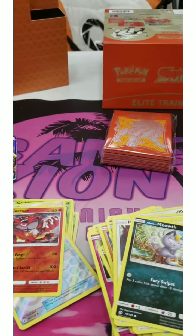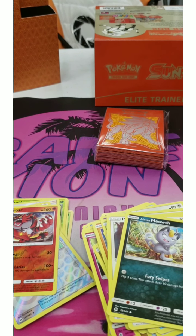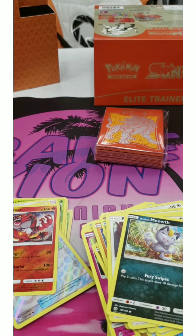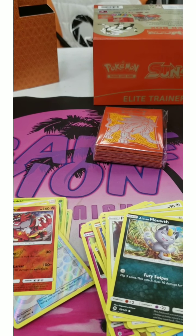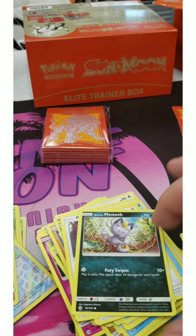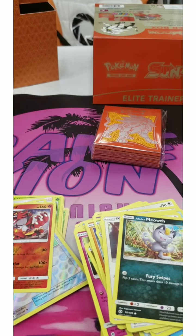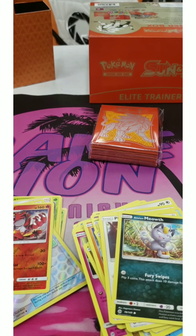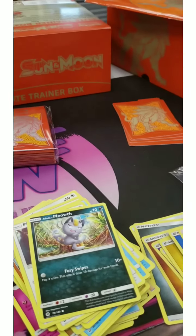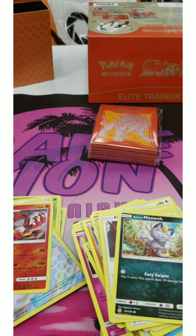Not to mention with this particular block, one of the standouts for the commons are the Eevees. The Eevees are a good staple in this set. Plus you have a good variety of everything else. This is also like one of the first ones where you get your Alolans and stuff like that. So you get your off energies. Stay tuned — we're going to be probably doing another Elite Trainer Box of Sun and Moon later this week, and then we'll be getting back into the Chilling Reign and Vivid Voltage.